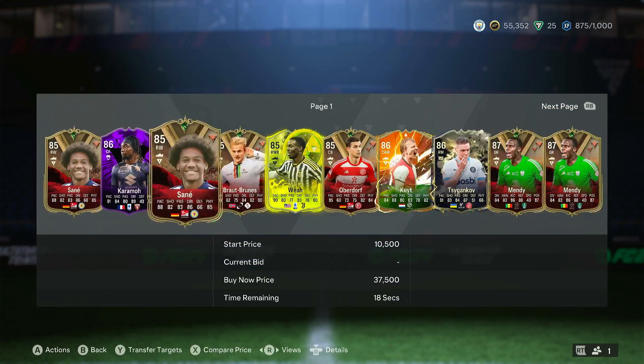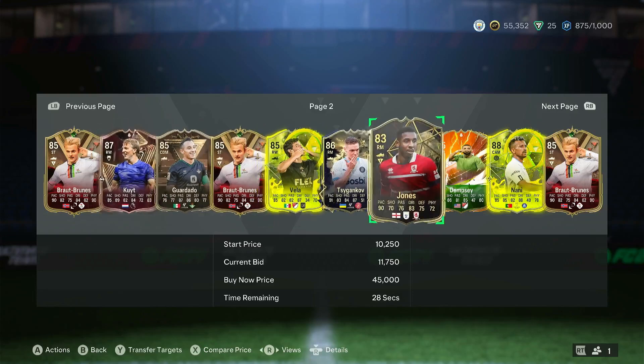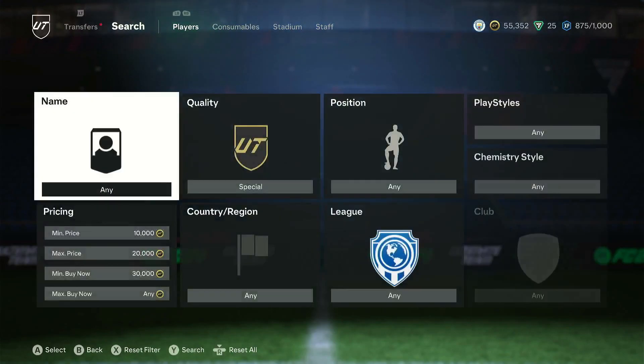There are so many special cards on open bid with this filter: quality Special, min price 10k, max price 20k, minimum Buy Now 30k. Have FutBin on your phone or computer next to you. Search the card, and if the FutBin price is much higher than the open bid price, throw a bid. If you win, sell straight away for profit. Premium Discord is in the comments — check the investments, low budget, and sniping filters. Drop a like, subscribe, and I'll see you tomorrow.